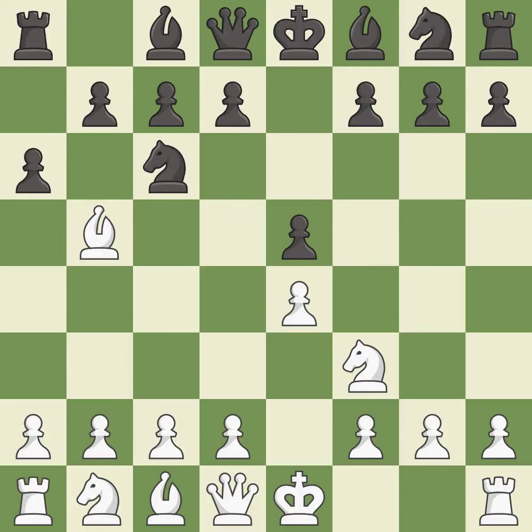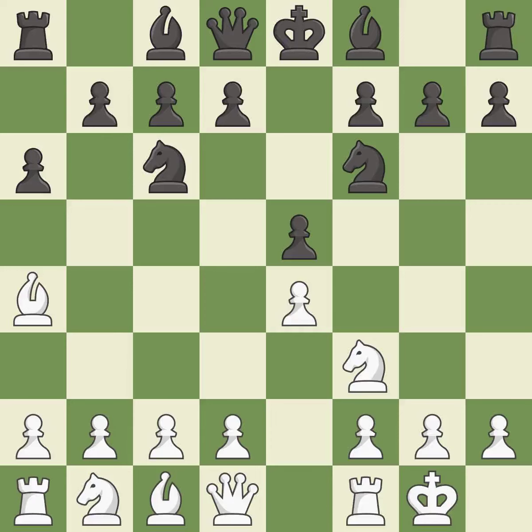a6 forces the bishop to decide — exchange or retreat. Ba4 safely retreats the bishop while keeping pressure on the knight. Nf6 attacks the undefended e4 pawn and develops the knight at the same time. Castling gets the king out of the center and prepares to develop the rook to e1.